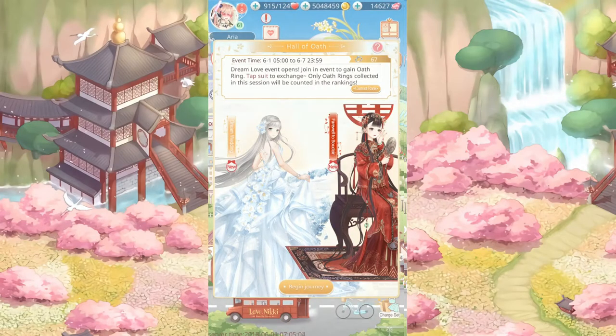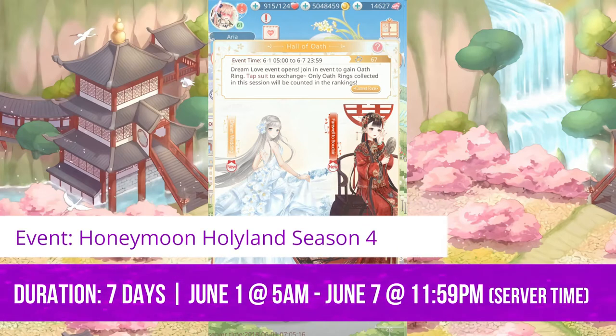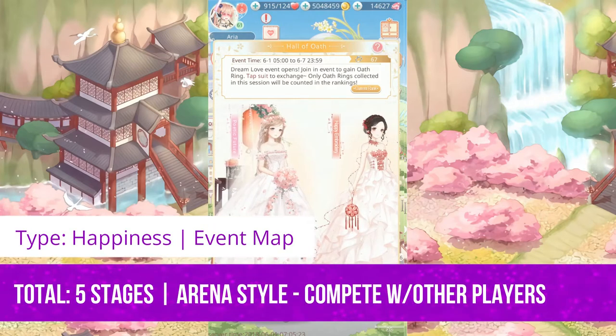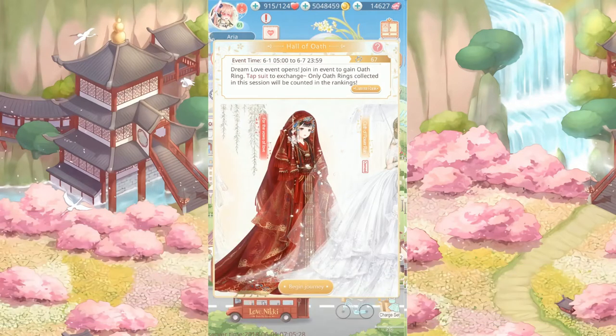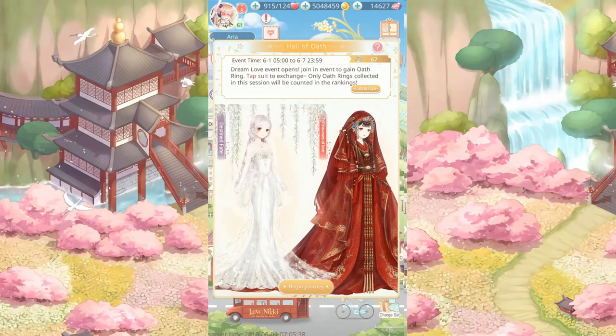Honeymoon Holy Land is technically the formal name of this event. However, everyone basically shortens it to happiness, since that's the section of the gallery where you can find these suits. This is a seven-day event taking place June 1st through June 7th. There's a separate event map where you complete stages for Oath Rings, which is this event's currency, and you'll use that currency to exchange for suit parts. Each stage has a specific theme where you compete against other players to see who will score higher, which is basically how the arena works.